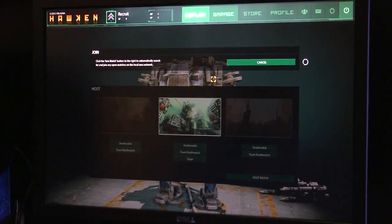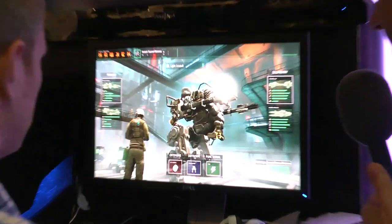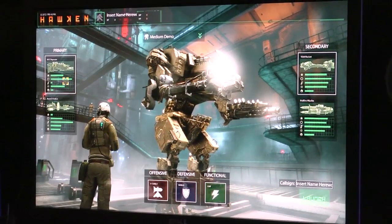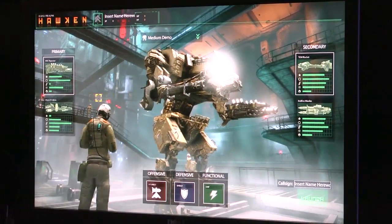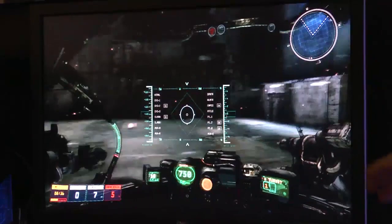Go ahead and hit Deploy, then Join Match. We have three game modes here at E3: deathmatch, team deathmatch, and siege mode. Siege mode is our premiere unique mode that ties in resource gathering with king-of-the-hill gameplay as you destroy an opponent's base. We'll jump into team deathmatch. The mechs you defined in your garage are available here — pick your mech, then your primary and secondary. You only get one at a time. Let's go with a light class — Vulcan cannon and tow rocket, with cluster missiles that have a homing ability. Go ahead and hit Launch.